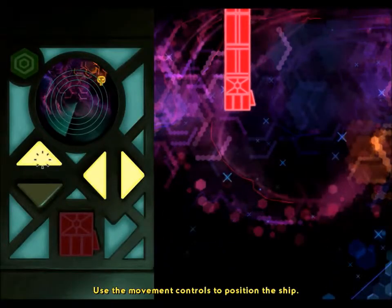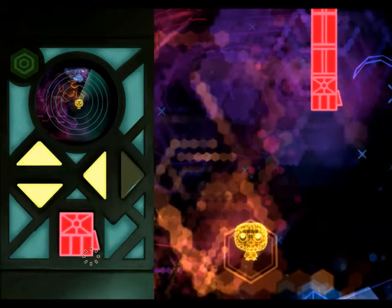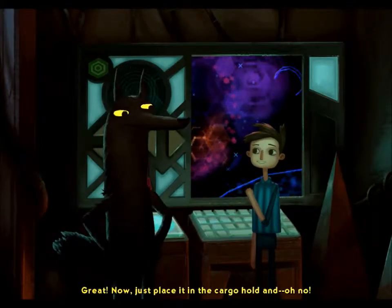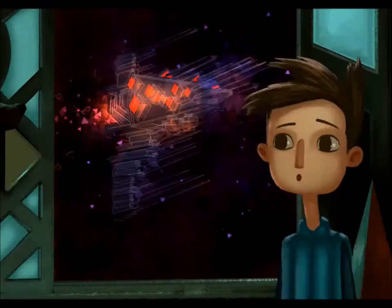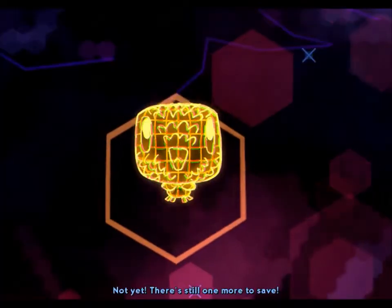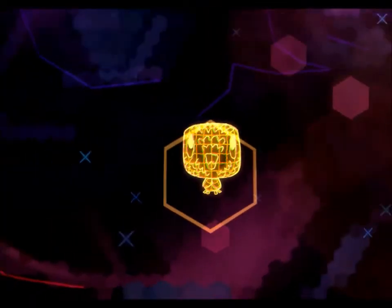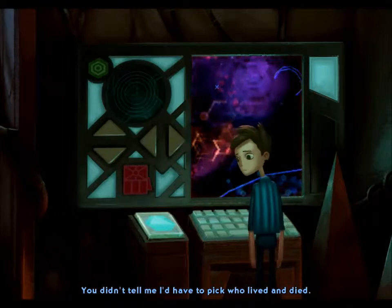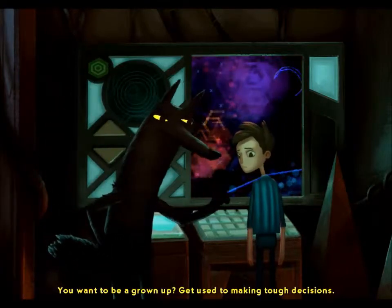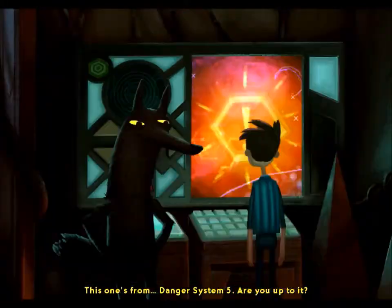Use the movement controls to position the ship. Careful. I don't really need your input, Merrick. Now just place it in the cargo hold and... Oh no. What is it? Hostile forces have been detected nearby. They're coming in our direction. We need to retreat. Not yet — there's still one more to save. No time. We have to pull out immediately or we'll be destroyed. No! You didn't tell me I'd have to pick who lived and died. You want to be a grown-up? Get used to making tough decisions. No time to mourn. There's another distress signal — this one's from Danger System 5. Are you up to it?